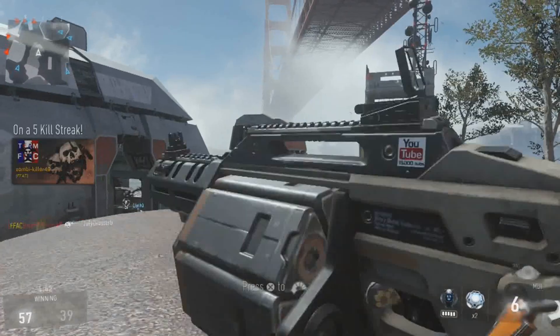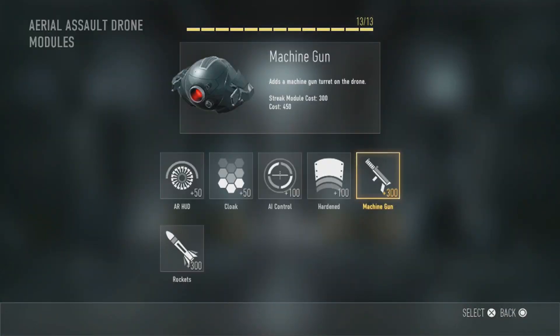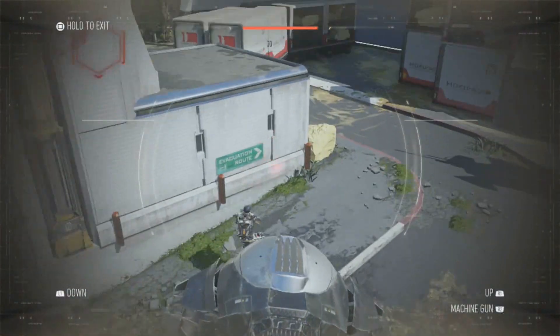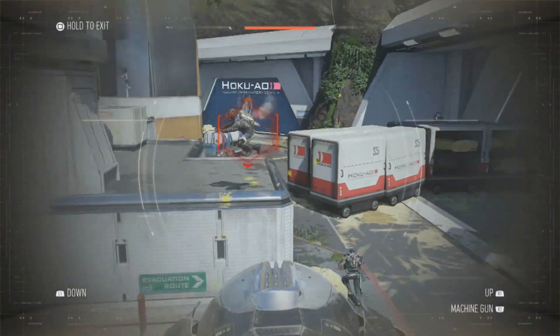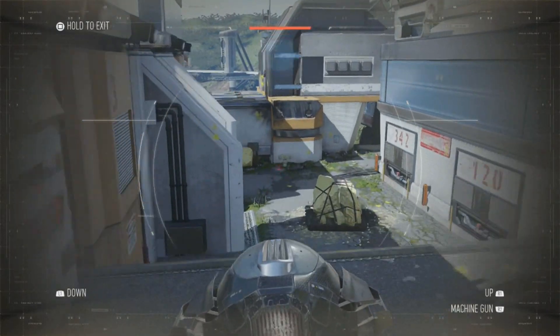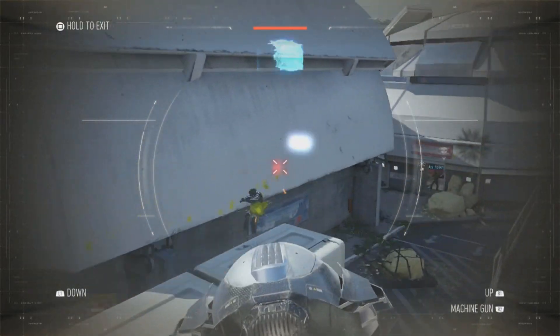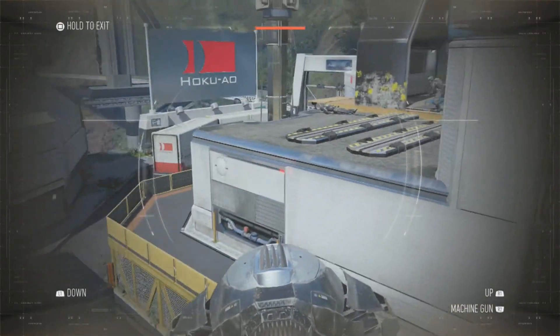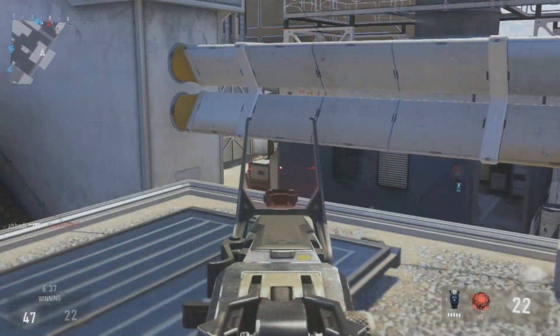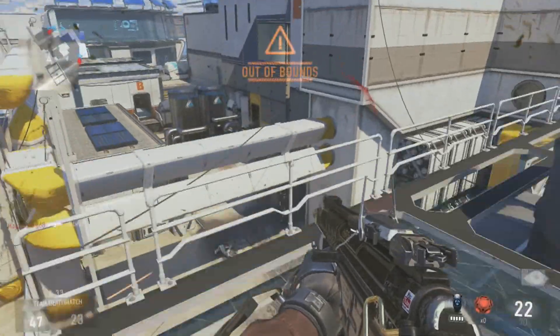For scorestreaks, I only had one Create-a-Class point remaining and decided to go for the Aerial Assault Drone. I took all of the modules apart from AI, because I wanted to manually control it — once again to get in the frame of mind of this class. When setting up these themed classes, you want to be as similar to the concept as possible, and it really helps you get into the right frame of mind.